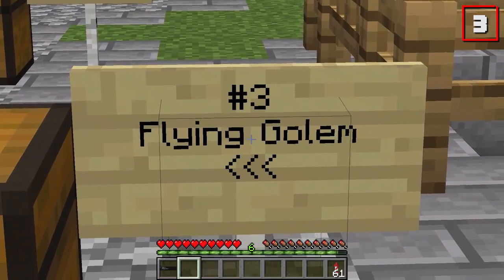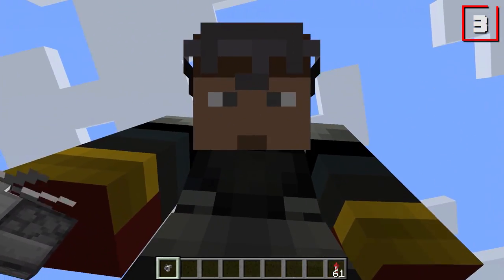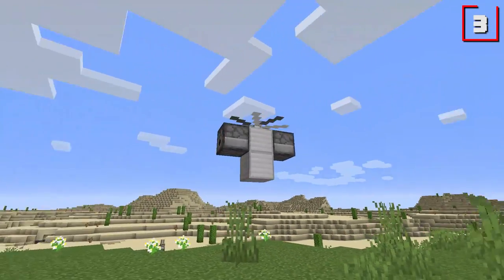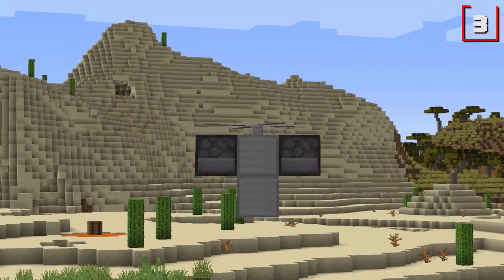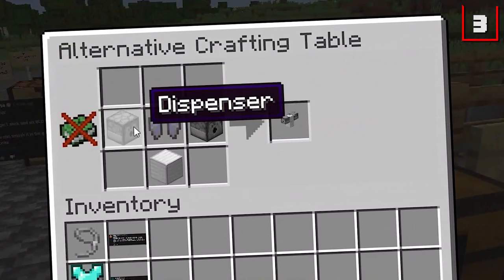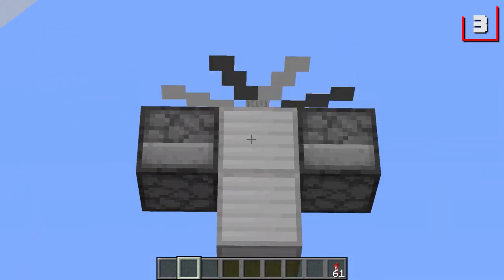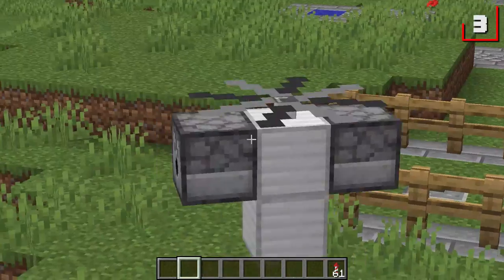We move on to number three: the Flying Golem. Look, it might be tiny in your hand, but size isn't everything. Look at what happens the moment you try to place it down — you'll get a very special guy. The ultimate flying golem! It'll follow you and deal damage to any mobs nearby. The Flying Golem was suggested by Alex Gao. To make it, you'll need two dispensers, one elytra, and one block of iron. It's fairly important that you stay somewhat nearby your golem, otherwise the golem will not follow you.